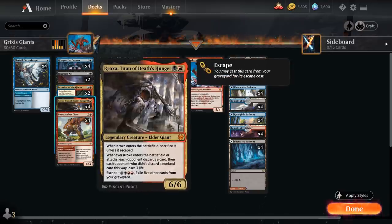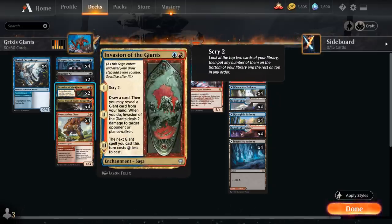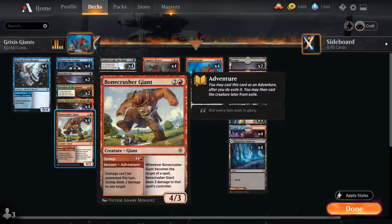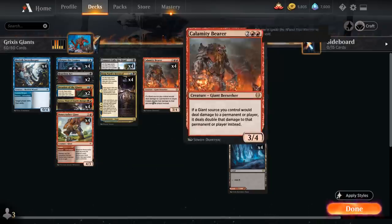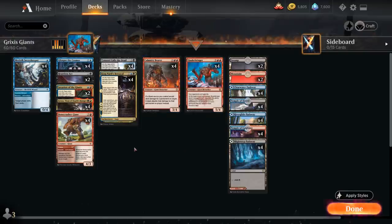Kroxa, Titan of Death's Hunger is a powerful Elder Giant we can first play for two mana, making the opponent discard a card and potentially lose three life, and later escape it out of the graveyard for four mana. Whenever it enters the battlefield or attacks, it triggers that ability once again. All that incidental damage from Invasion of the Giants, Kroxa, and Bonecrusher going face, as well as Quakebringer out of the graveyard, does add up — especially when doubled with Calamity Bearer — so that's how we quickly whittle the opponent's life total down.